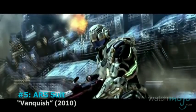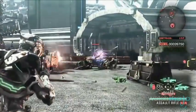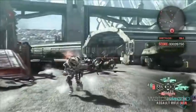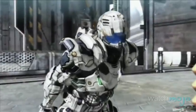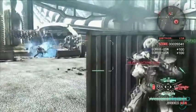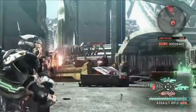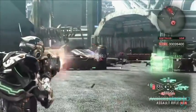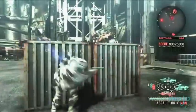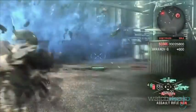Number 5: ARS Suit from Vanquish. You'll have no problem vanquishing your enemies once you strap this suit on. The exoskeleton, made from titanium and carbon nanotubing, gives you light but sturdy protection. The ARS is great for combat too, since it can scan enemy weapons and rebuild them for you to use yourself. It also reduces recoil, which comes in handy when you're using guns that have serious kick, like the heavy machine gun. But best of all, the suit can enable you to slide along the ground at great speeds and look wicked cool while you're doing it.